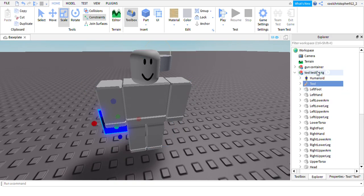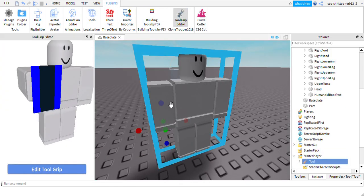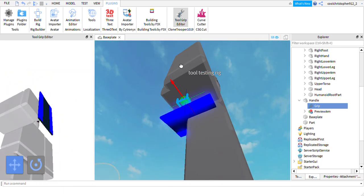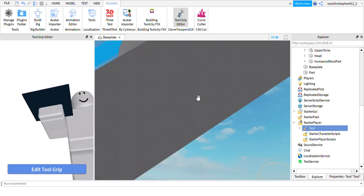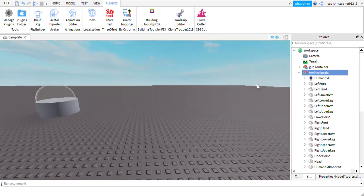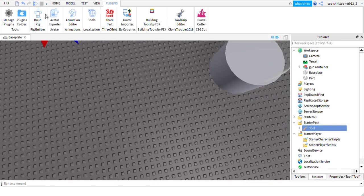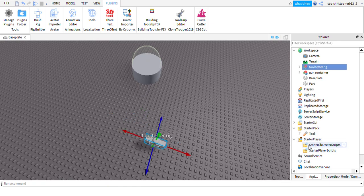Put the tool in StarterPack, then go to that plugin. As you can see, it should say 'Edit Tool Grip'. You want to put a rig down and name it something like 'Tool Tester Rig'. Once you've done that, put the tool in and you can use the plugin to adjust the grip.